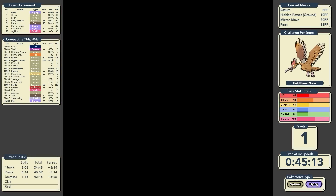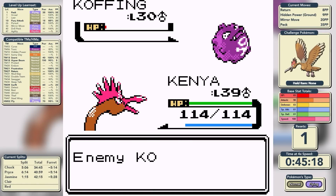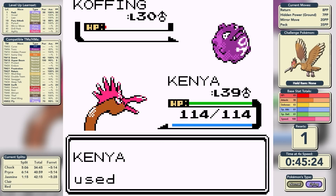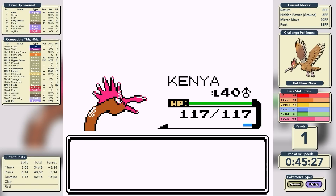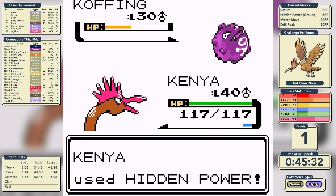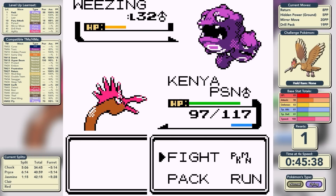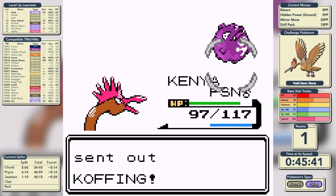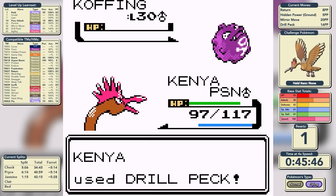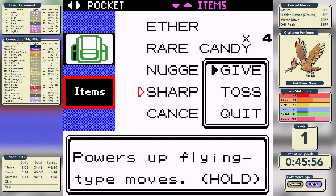We go into the Radio Tower and battle the Executive at the very top. He has five Koffing and a Weezing. During this battle we grow to level 40, and at level 40 we get to replace Peck with Drill Peck — one of the best Flying-type moves in the game. It has higher base power, higher accuracy, more PP, and it's only a single-turn move, so it's undoubtedly better than Fly. We finish off all the Koffing and Weezing with Drill Peck, then equip the Sharp Beak before taking on Rival number four.